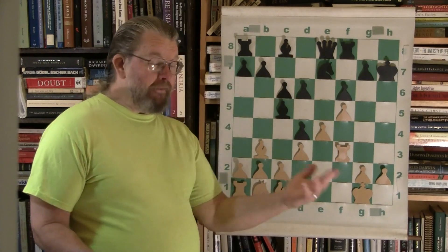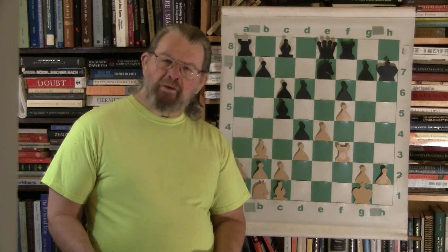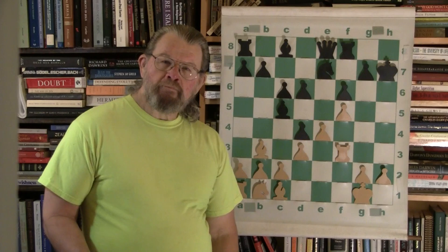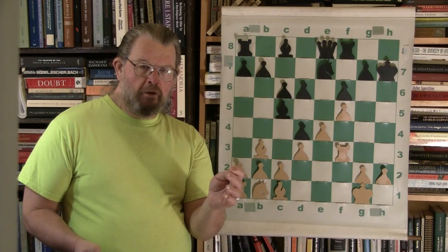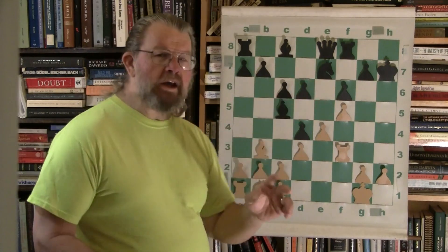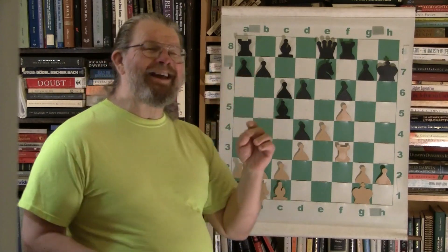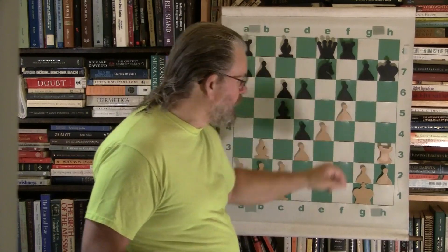This is all very advanced stuff, and yet when we see it again and again, it almost becomes basic. Because now — what do you think white's going to do? It's so obvious now, once you have the courage to recognize the sacrifice of the queen — the one main power — in order to put black in a position where you can now coordinate two of your pieces. It's worth the sacrifice, because now the rook comes to h3. Check.